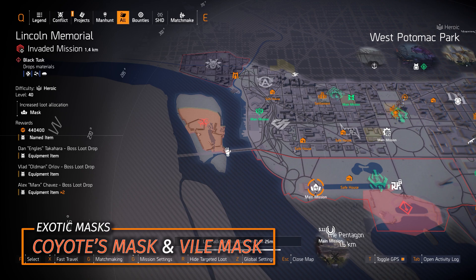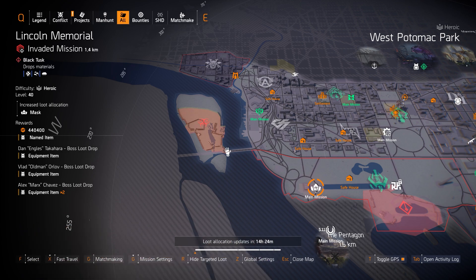The two exotics are the Coyote's Mask and Vile Mask. Coyote's is wonderful for you and your allies for DPS, giving you critical chance and critical damage. And of course the Vile Mask for status effects and skill damage with that debuff. Use the Demolitionist spec to increase the Vile debuff.